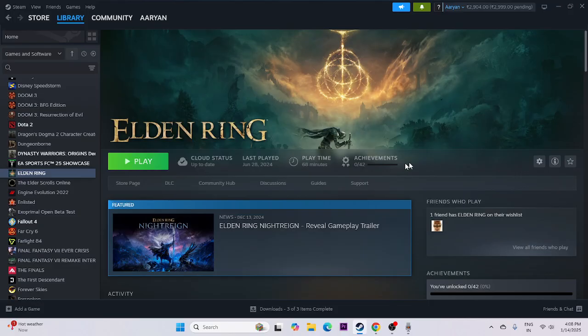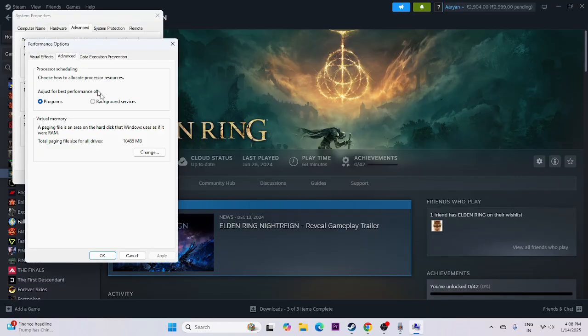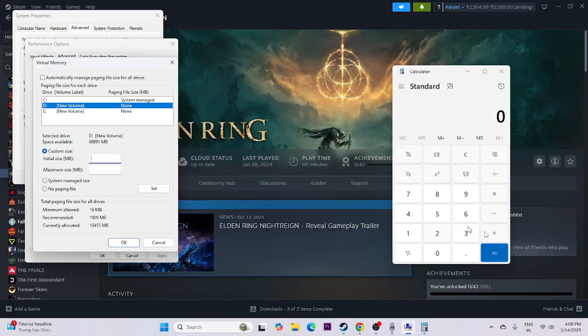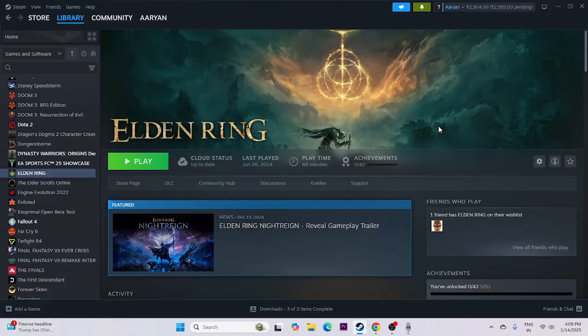Next, increase the virtual memory. Search for 'View advanced system settings,' click on it, go to Advanced, then Settings, then Advanced again, and click Change. Uncheck automatic management, select the local disk where the game is installed (local disk D). Go to Custom Size — for the initial size, calculate your RAM (16 GB) multiplied by 1024 multiplied by 1.5, which gives 24576 MB. Set that as both the initial and maximum size. Once done, close this and try launching the game.